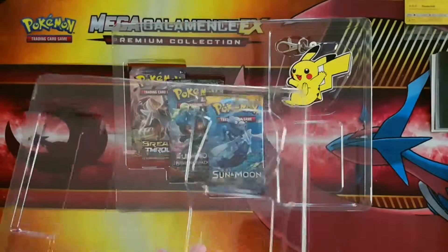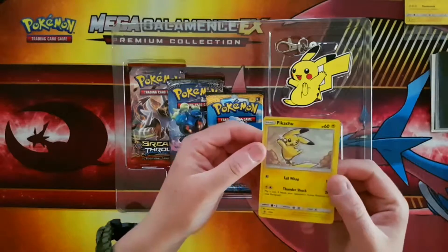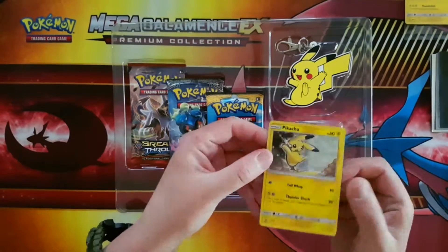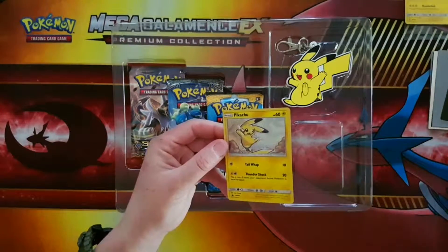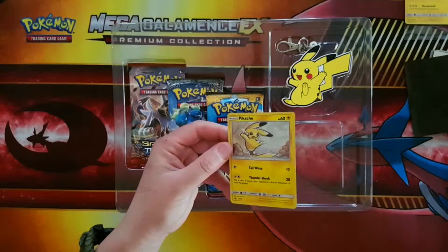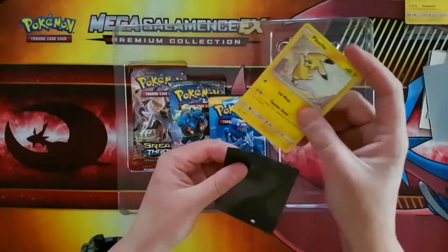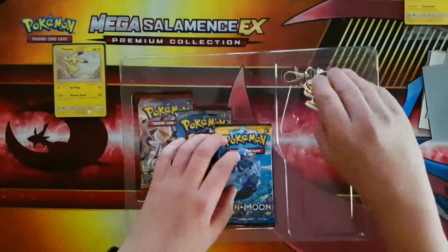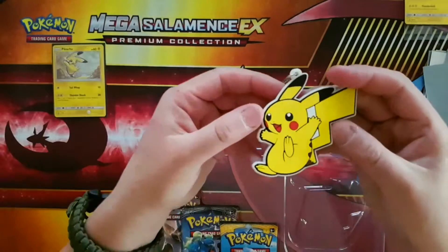Carefully getting out the promo card — that is an awesome looking promo Pikachu card. It is slightly bent but it's not too bad. And here is the Pikachu pin.